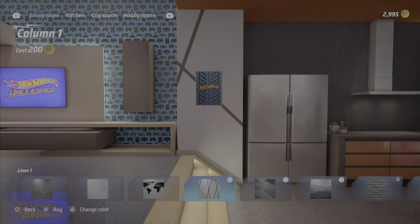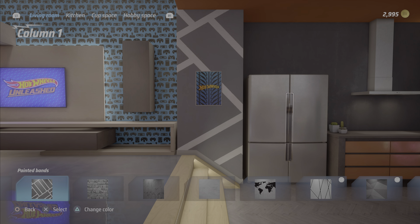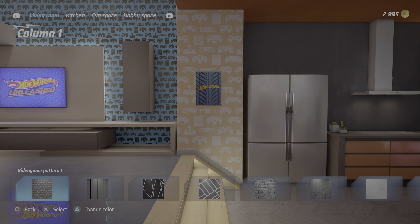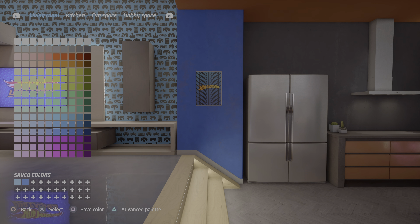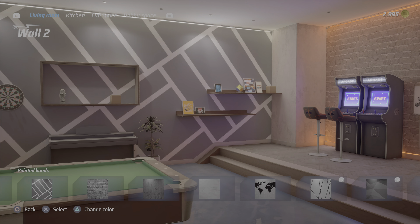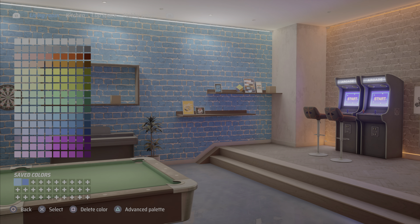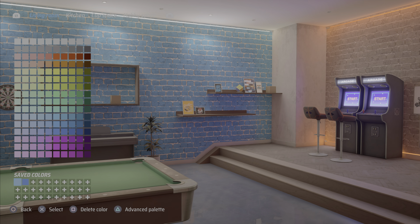I'm honestly gonna go with this again but I'm going to change the color. We're gonna go with some blue this time. Wall two — we'll go with this again. Oh, the brick kind of looks dope. Yeah, I actually like the brick, that's crazy.